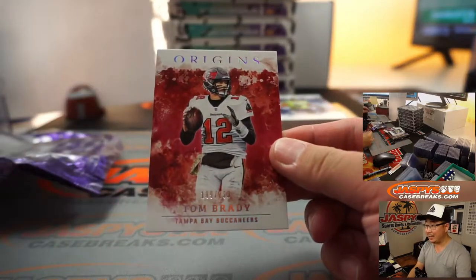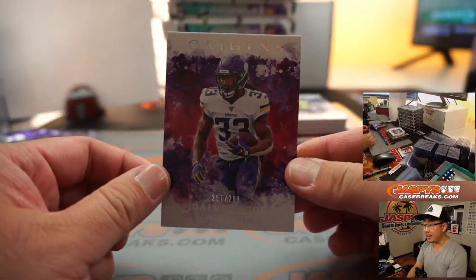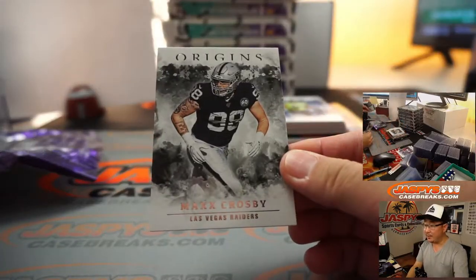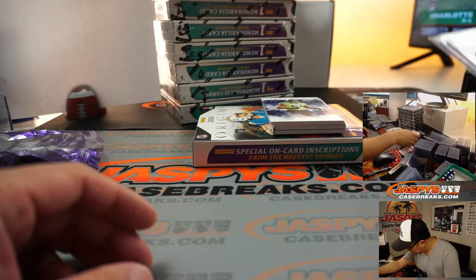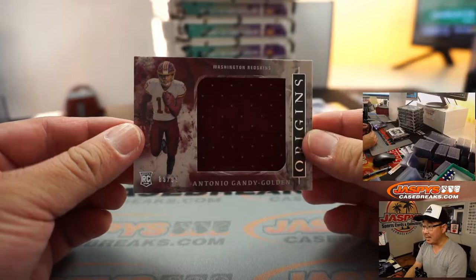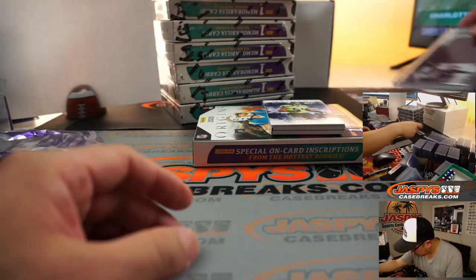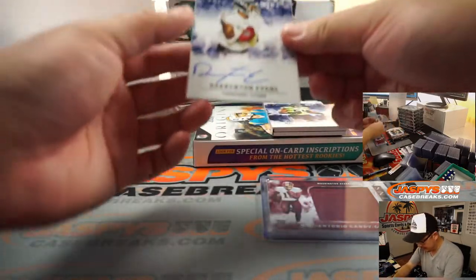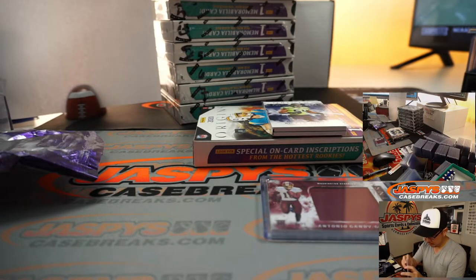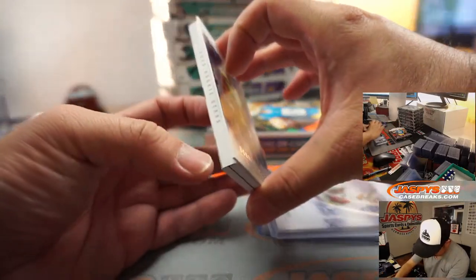You got a book Danny, right out of box one. You also have Tom Brady 199 to 299, Dalvin Cook 299, and Max Crosby in the back. Antonio Gandy-Golden — 89 is now your lowest number. The autograph is Darrington Evans, on-card autograph. And the book is a 2020 Rookie Stars book.